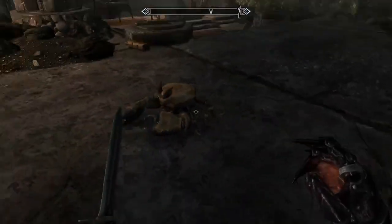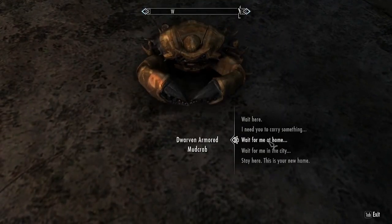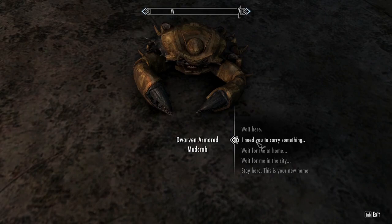This spell tome allows you to teleport your armored mud crab anywhere that you want. So even if you dismiss him, you can use this spell to teleport him right to you, then tell him to follow you. Just like any other companion, you can have him wait in his current location or carry a few items for you.